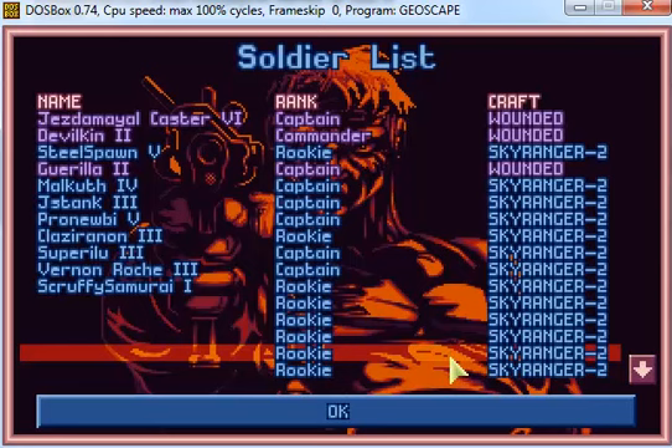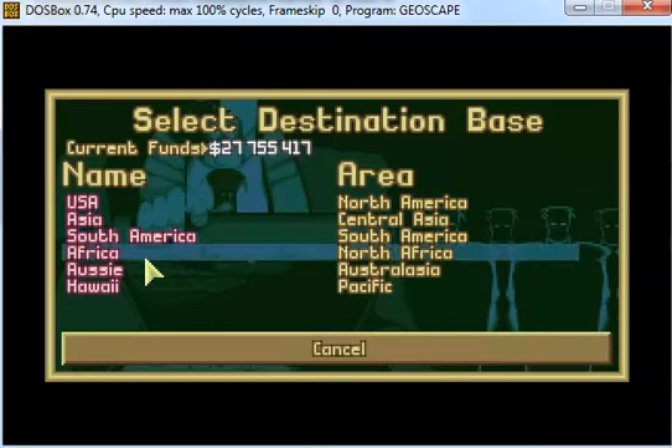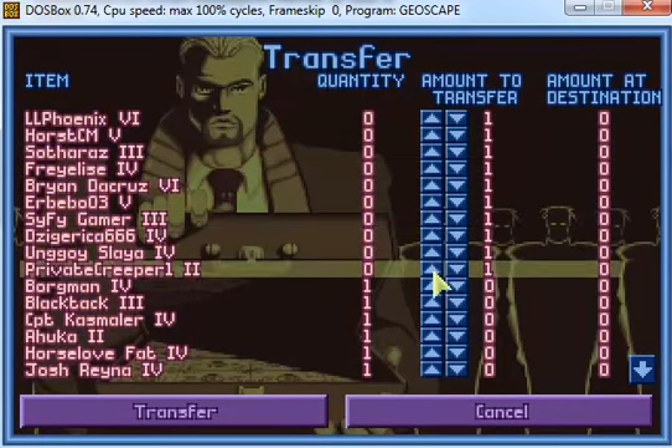I can order new soldiers and name them, but that will require going through the list and I only have about half an hour for this today. Another solution is to transfer some of the named guys from this base — there are plenty here, I just checked. Transferring 1, 2, 3, 4, 5, 6, 7, 8, 9, 10 guys to Africa.